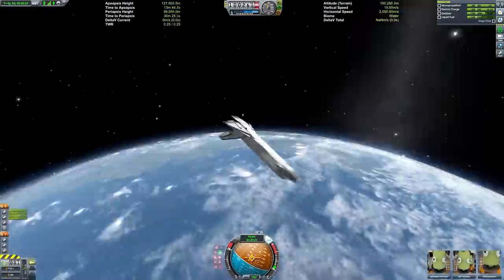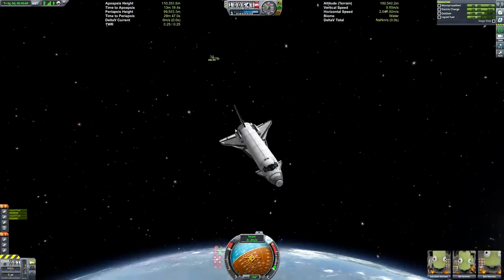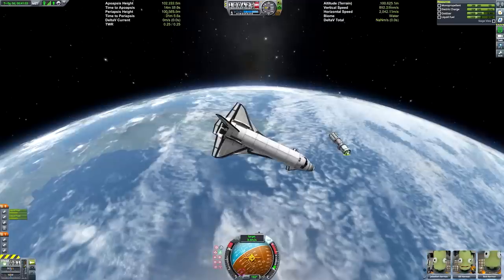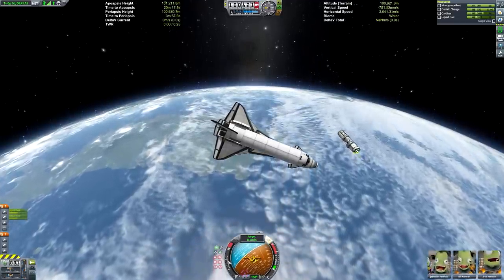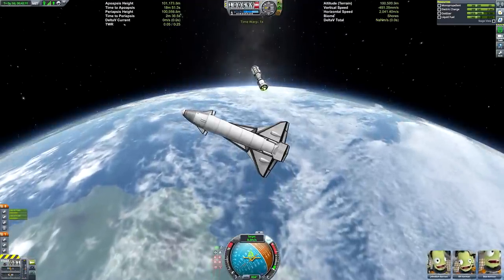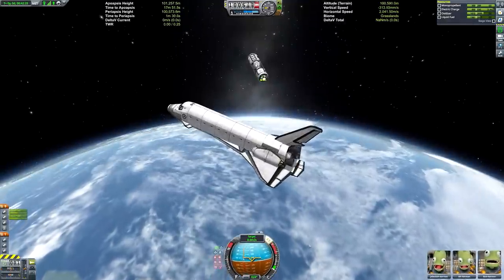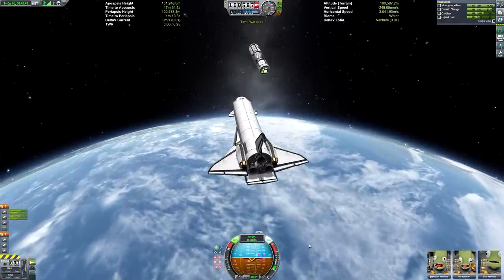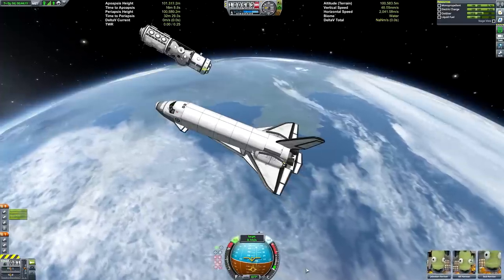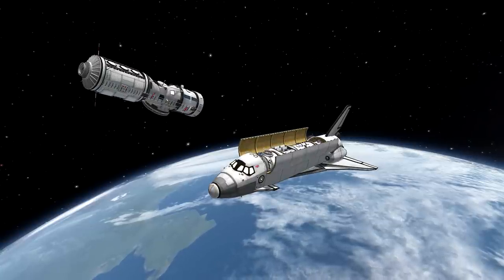After establishing the deep space gateway we can use it as a midway destination for crews getting from Kerbin to Duna. Then it'll be the establishment of the Mars base camp - a space station around the red planet. Interestingly, I've never actually designed a space station around Duna. I know people know me as the SSTO guy but also as the person that builds space stations a lot, so it's weird I've never built one around Duna.